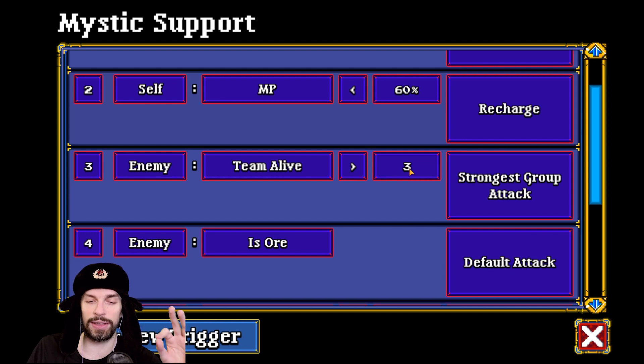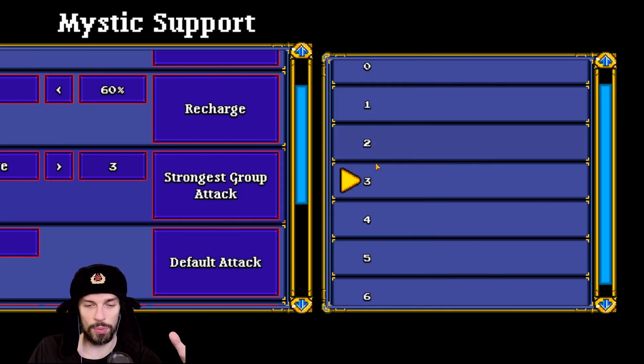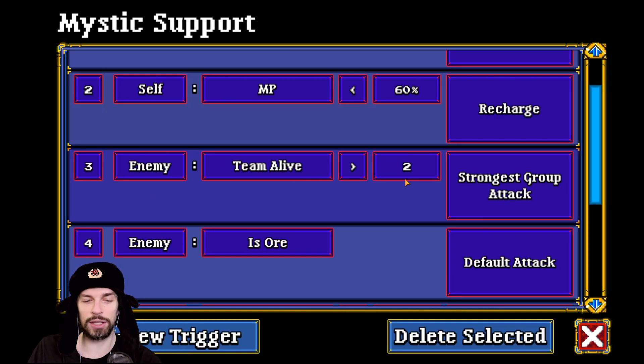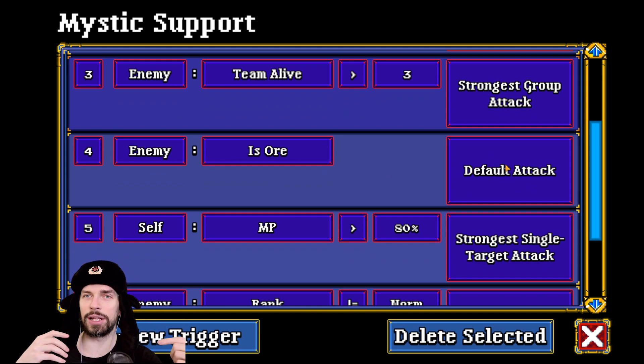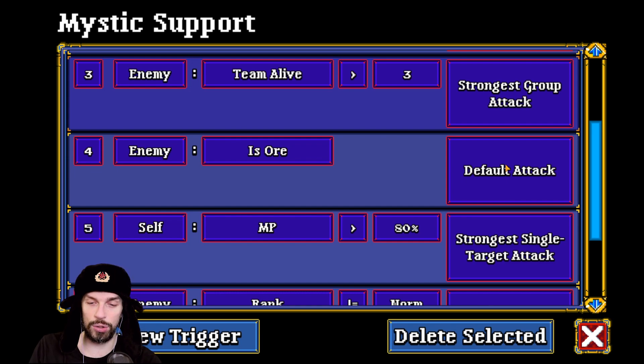Next: if enemy team alive is higher than three — four or more — she will use the strongest group attack. I want her to use AoE only when there are four enemies, not fewer. If there are three, we use a single target attack. Most people go for two, meaning AoE triggers at three or more — I'll leave mine at four. After that, if enemy is ore, she will use default attack — this is for runs with miners, because miners will turn enemies into ore and you don't want to spend special skills on ore.